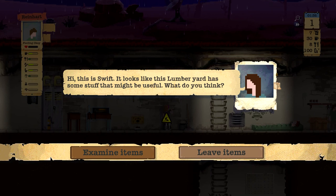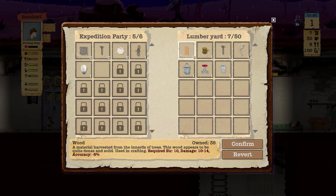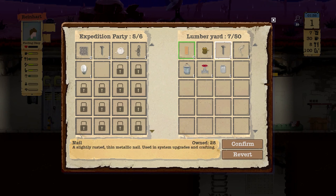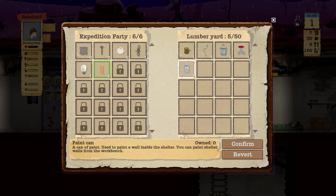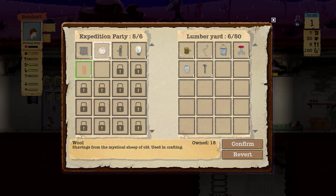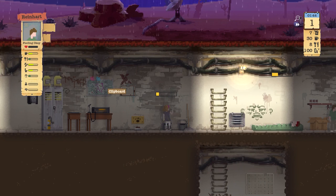Hi, it looks like this lumberyard has some stuff that might be useful. 'You can transfer items that you find in the wasteland to your carried items.' Why did I bring so much crap with me? Mannequin leg. Definitely want the wood. We'll take the nail because it can stack. Paint can, sturdy metal bucket, and a valve. We have tons of nails so we can probably leave those. There appears to be some early signs of rot — could be recycled. Let's take the bucket — we're getting low on buckets. Note to self: don't bring so much crap next time.